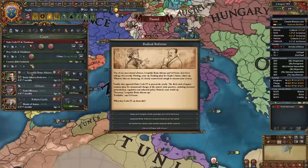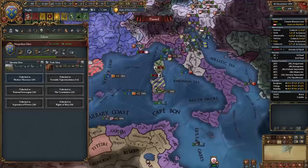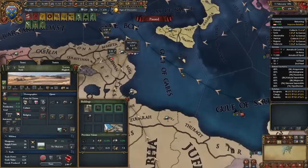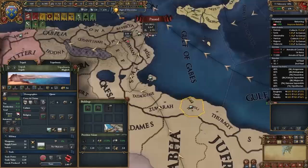I do mention this sometimes in my guides — when you have a really good inflation reduction advisor and a trade efficiency advisor, you can get the Radical Reforms event where you fire both of them for points. But first I'm going to fire them manually, get the points, and then hire them back because they are really good advisors. Now that I've completed Quantity and Trade, I can take the Production Quota Act for plus 20% goods produced — we're about to make some insane income.